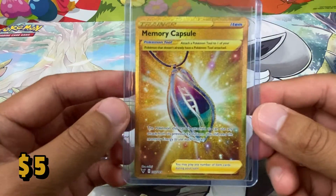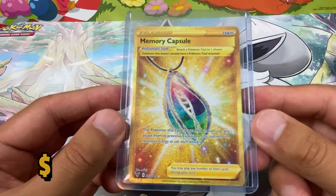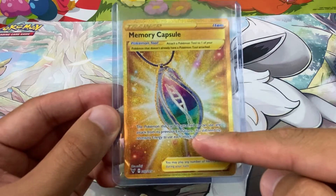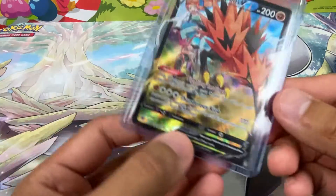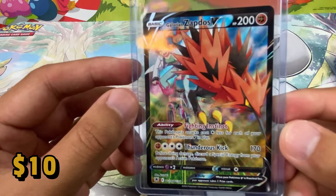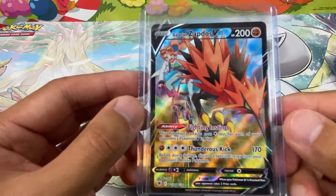Next — my last secret rare that I've pulled, not on video, but a Memory Capsule. It looks really nice. I like the way the gold kind of outlines the little amulet. That looks so cool. Next we have Galarian Zapdos, we have Juniper on a bike, and then Zapdos running down the road.